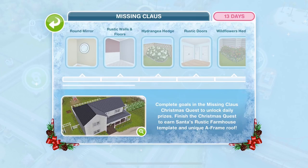This is the Missing Claws quest grid and you can see that the grand prize, if you complete all of the gold in the Christmas quest, you will unlock Santa's Rustic Farmhouse template which has a unique A-frame. Check out that roof on that farmhouse. I have got a tour of that farmhouse so you can check the description for that video.